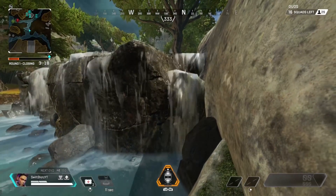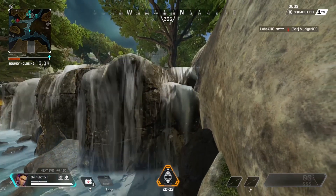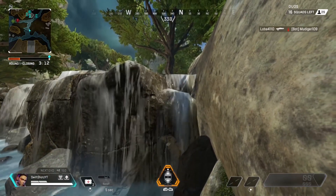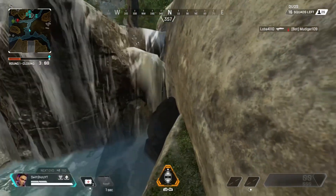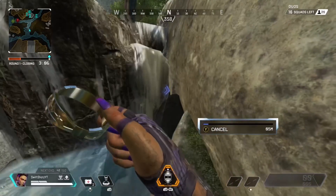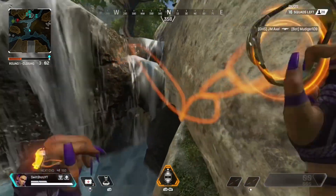The next glitch — we're going to be glitching into the waterfall, and you also need Loba for this one. There are three different spots that you can glitch into. The first spot is in that rock — as you guys can see, you'll glitch into that rock right there. But you don't want to do that because when you get in that rock, you'll actually get stuck in it.